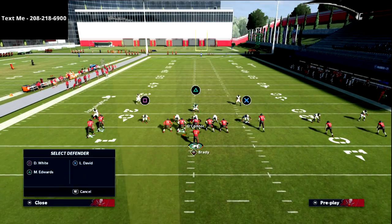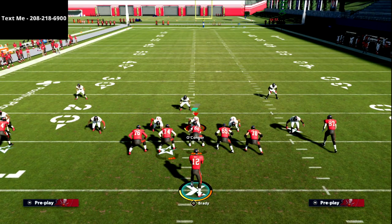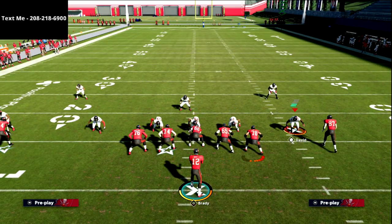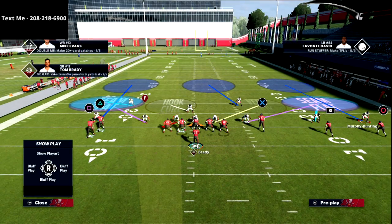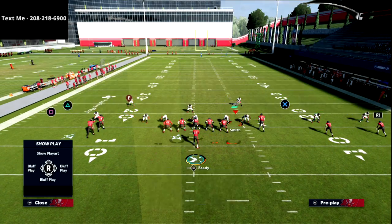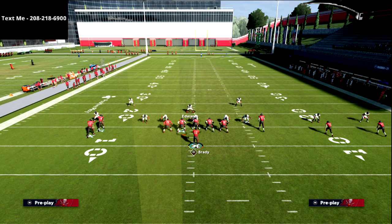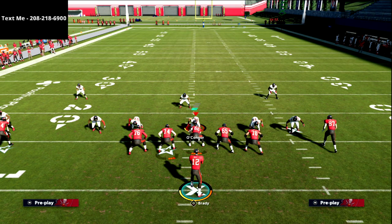One of the things that's really important to understand is that zones work differently depending on which hash mark they're on and where they are on the field. For example, a seam flat zone is going to play differently when it's David versus when it's a corner, just like a cloud flat plays differently for an outside corner versus a slot corner. For this concept, most people are using Mabel coverage. If you look at the vertical hook, it really jets to the outside, whereas a three-rec hook zone drops more over the middle, and a hook curl from a linebacker doesn't get as far outside as the vertical hook does.